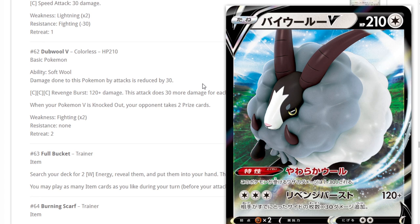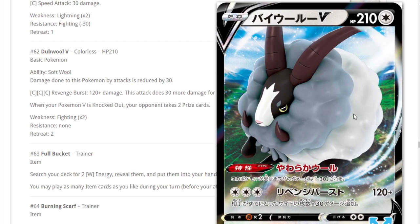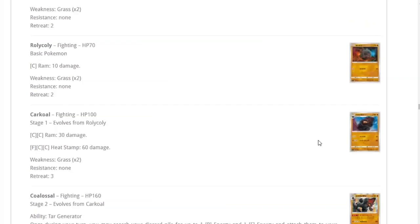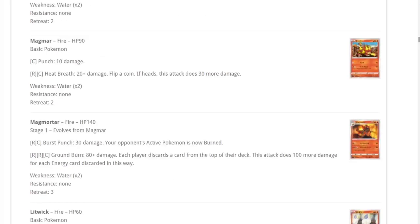At five prize cards taken, you're hitting 270 for three energies — chargeable through Malamar, Frostmouth, energy switches, Welder, or ADP. With the ADP boost you're hitting 300, which knocks out most of the game that isn't a V-Max. It's weak to Fighting, which isn't relevant. It's like the Cramorant effect — I want to play it in every deck but I don't know if I would. Good card regardless.